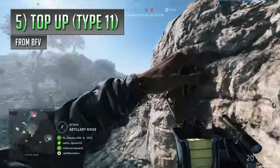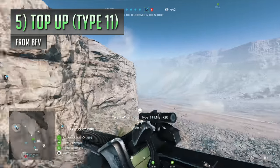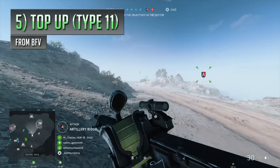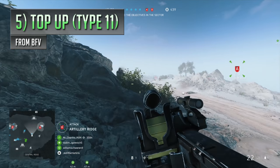This makes the Top Up specialisation extremely circumstantial, because you're not always going to be landing on a multiple of 5 when you stop shooting, so you can't really depend on it to save your ass even if you really need it to. It's probably one of the most contextual, unreliable things you can equip on a weapon, but because of the way specialisations work in Battlefield 5, you kind of need to use it if you want to equip the gun's recoil buffer. Either way, the Type 11's Top Up spec is a pretty dumb idea, and it would have been a lot more effective if it functioned like Battlefield 1's Perino.